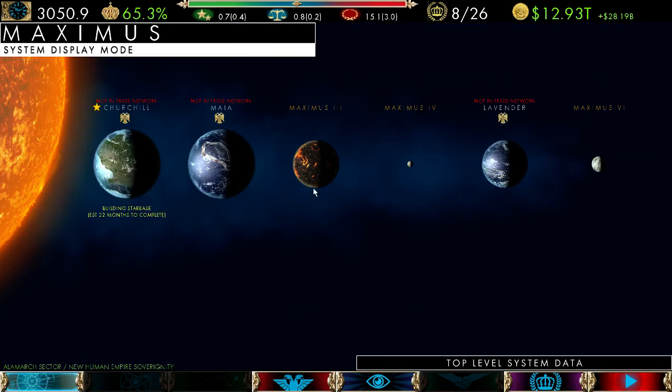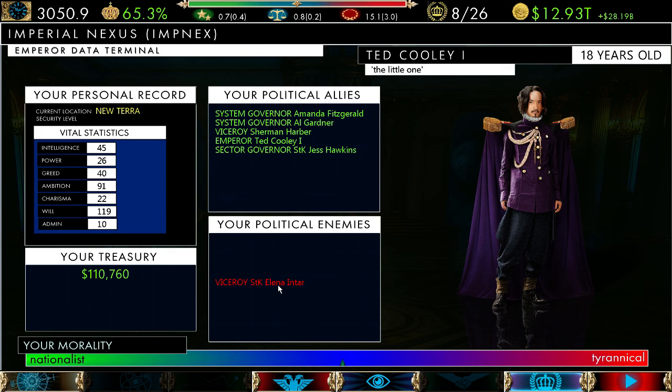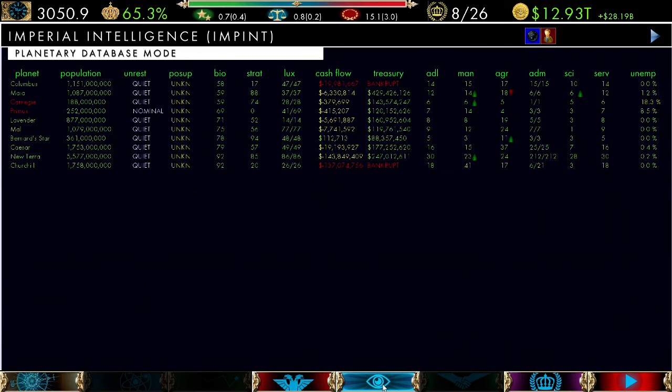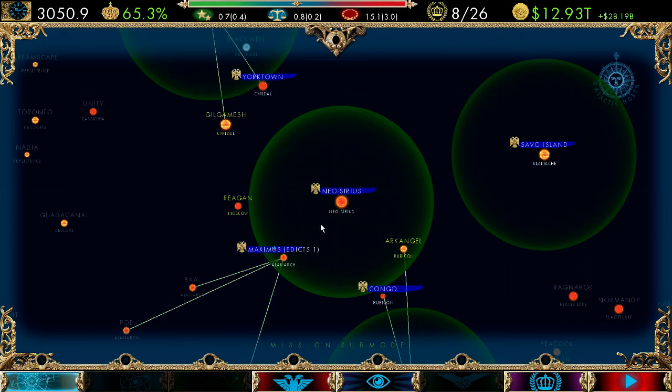Not a whole lot we can do now since the starbase is completed and they're the only part of it. The viceroy still hates me, but I've kept support with my system and sector governors. We haven't talked much about the military yet. Going into Primus — you have a garrison on Primus. You'll be able to move armies to different planets, but they have to be in the same sector. You cannot move armies out of a sector unless they're from New Terra — those are Imperial troops you can move anywhere in the Empire.